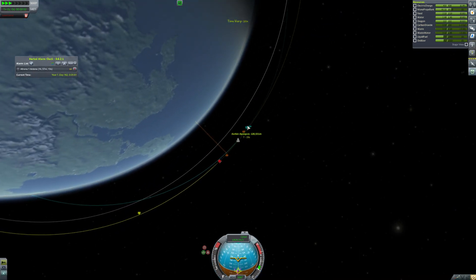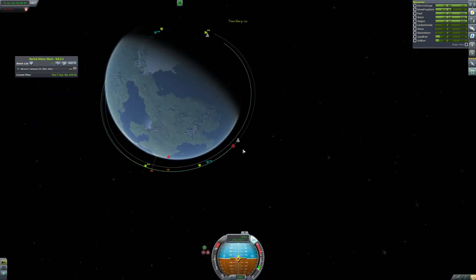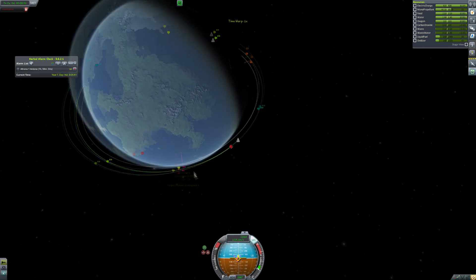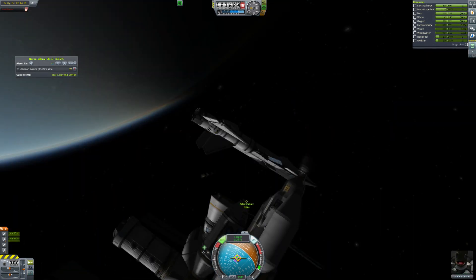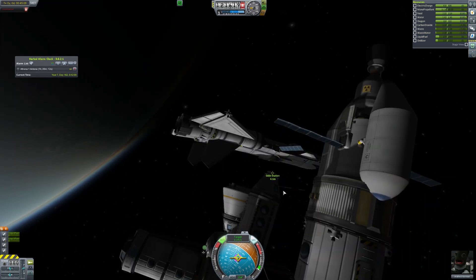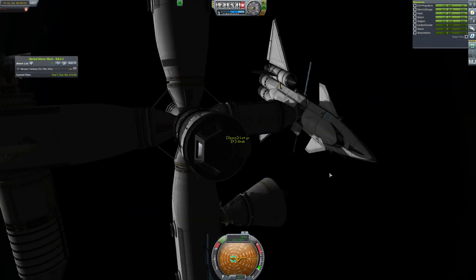Now we're just hurtling through the abyss. We're ahead of the station, so we're going to do a bit of a burn to put us in a slightly higher orbit so that we drop back and meet the station on the other side of the orbit, as you can see there. We do all of that and then go and dock to the station. It took a little while, so we just get a nice crossfade to me gently docking to the station, which is always a bit of a palaver with an SSTO because the docking port's facing upward.